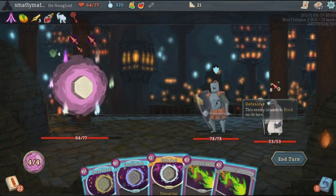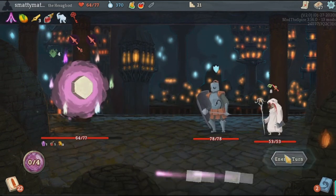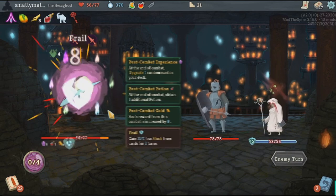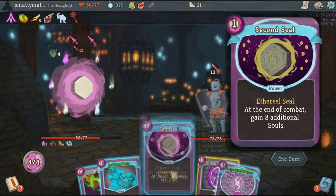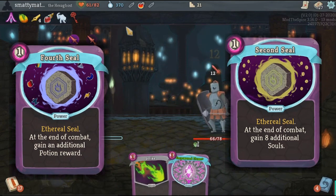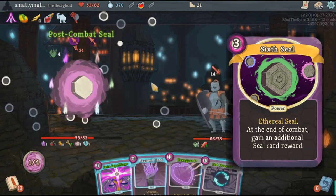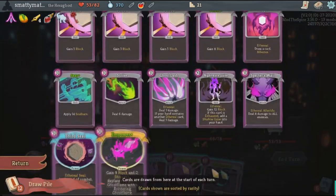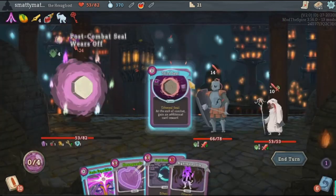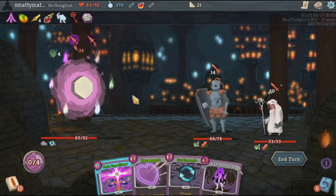There's another archetype with 6 different seal cards you can collect, each being a lackluster power that gives you a bonus reward at the end of combat — like the second seal giving you some additional money, the fourth seal giving an additional potion, and the sixth seal giving an additional seal. These all have ethereal and clog up your deck, but if you manage to collect all 6 seals and play every single one in one combat, you'll be rewarded with a pretty awesome relic that I won't show because I want you to find it yourself.